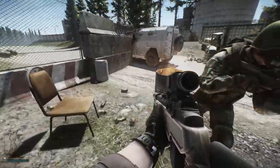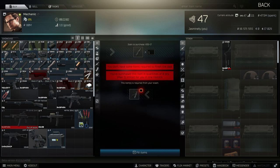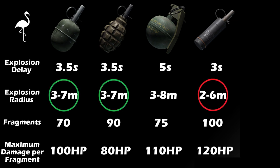Next up, we have the VOG-17 Kadapko grenade. This grenade can only be obtained using a level 1 trade with Mechanic for one UZRGM fuse. This grenade has a 3 second explosion delay, an explosion radius of 2 to 6 meters, and a fragment count of 100 with a maximum damage per shrapnel of 120. In comparison to the RGD5 and F1, you are in essence trading less effective range for a faster explosion and slightly more damage.